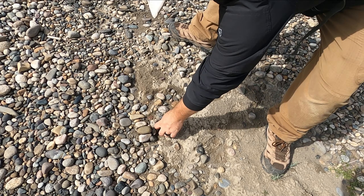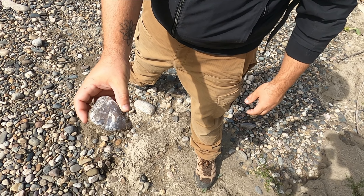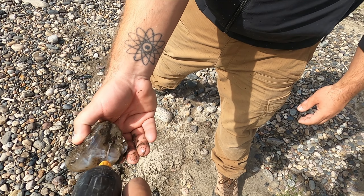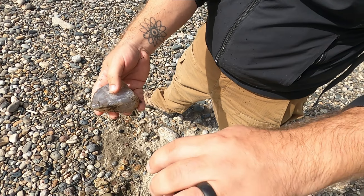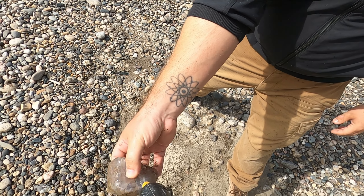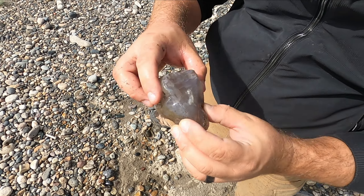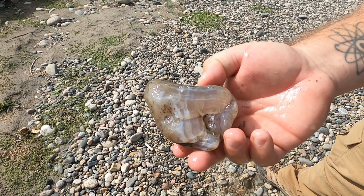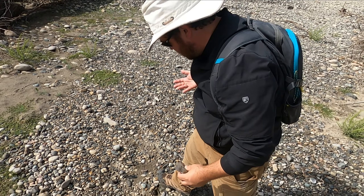Derek just found a nice agate. Oh, that's going to be good. That's going to be real good. Holy crap, Derek. Oh my gosh, that's a nice agate. Oh wow. I love finding ones like this. When you cut these, sometimes they look like a dang Botswana agate. That thing is amazing. I was so focused on the agate, I wasn't even looking at it through the camera. That is gorgeous, dude. Heck yeah. That is a freaking really good Montana agate.